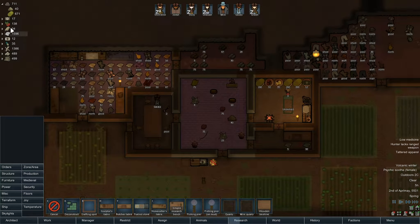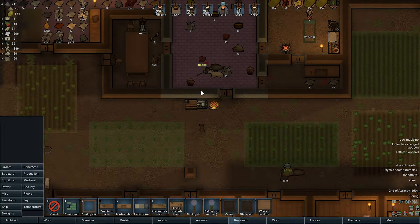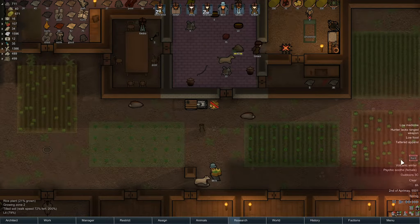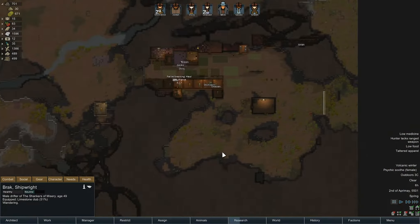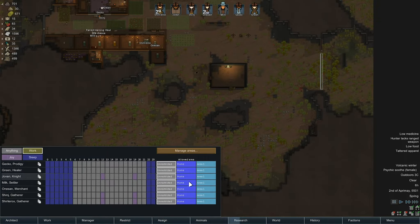How are we doing for food? 17 meals. The animals don't appear to have kibble though — it says we've got it queued up to make 40, so that's okay. And we've got a raid! A group of pirates — the Shankers of Misery — they'll prepare for a while and then attack. There are quite a few of them. Let me check my zones — we've got one called animal zone, which is basically the same area I want my people to be in.